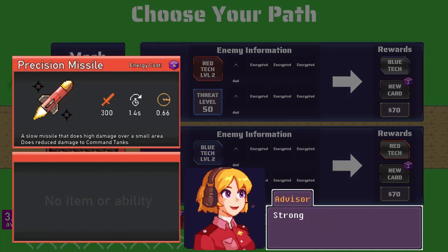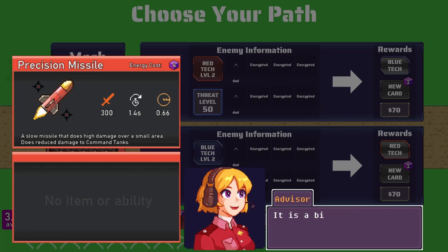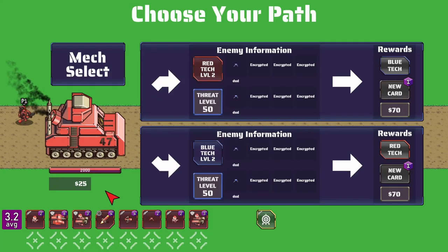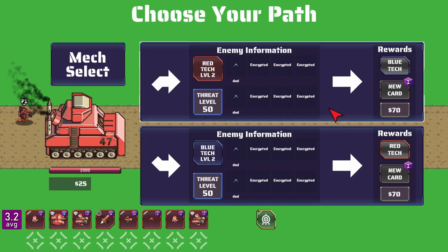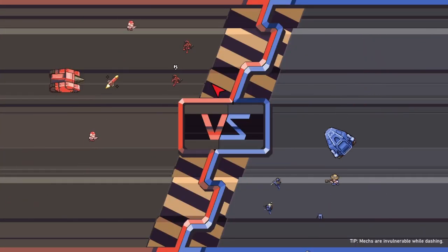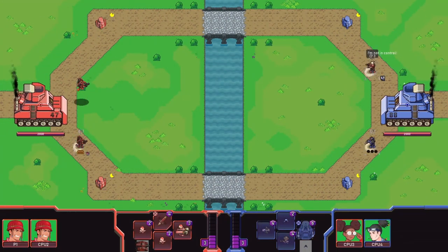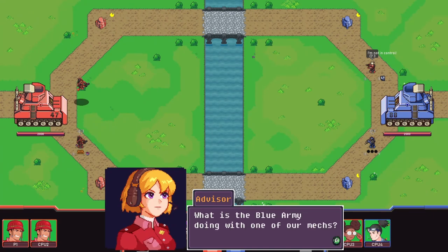The precision missile is the solution to all your problems — strong enemy formation coming towards you: missile. Annoying building across the map: missile. Enemy mech running away to heal: miss, well you get the idea. It's an ability so it can hit anywhere on the map; it's a bit slow so aim carefully at moving targets. I try red tech. There's a sniper by the looks of it. One of our mechs is being used by the blue army — it's not in my control, you can see that on the top right.